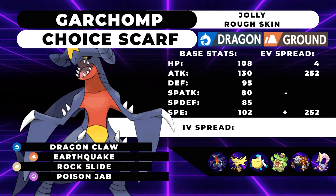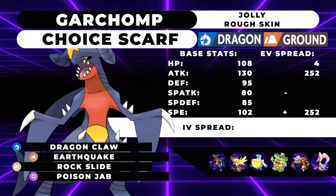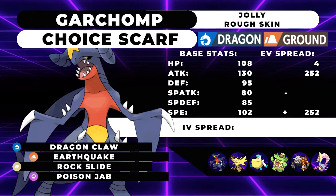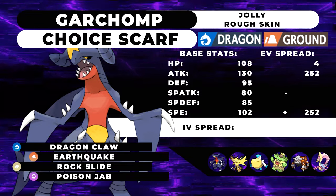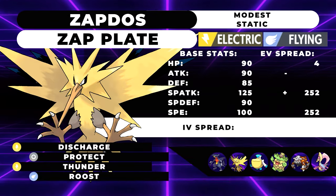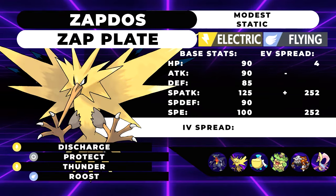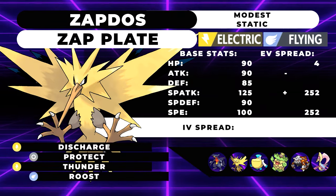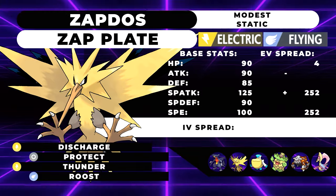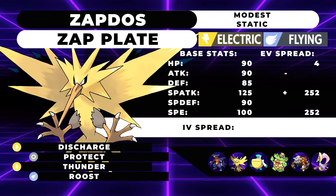This Garchomp is very similar to our singles set. However, we're running a Jolly Choice Scarf with Earthquake, Dragon Claw, Rock Slide, and Poison Jab, and Rough Skin as our ability. What we're going to want to do is lead off with this thing next to a Zapdos. Zapdos and Garchomp have very good synergy with a combo you might have heard of called Disquake. We're going to click Earthquake next to Zapdos, with Zapdos experiencing absolutely no downsides. The Zapdos being a Flying and Electric type is completely immune to the Earthquake, and Garchomp being a Ground type is completely immune to Zapdos' Electric moves. Because of that, we're running a Zap Plate set with max Speed, max Special Attack, Modest nature, 4 HP, and Discharge, Protect, Thunder, and Roost with the ability Static. The Zap Plate boosted Discharge will be doing significant damage to everything on the field except for the Garchomp — thus, Disquake. Go ahead and click Earthquake and Discharge as much as you want. You're only going to experience benefits.